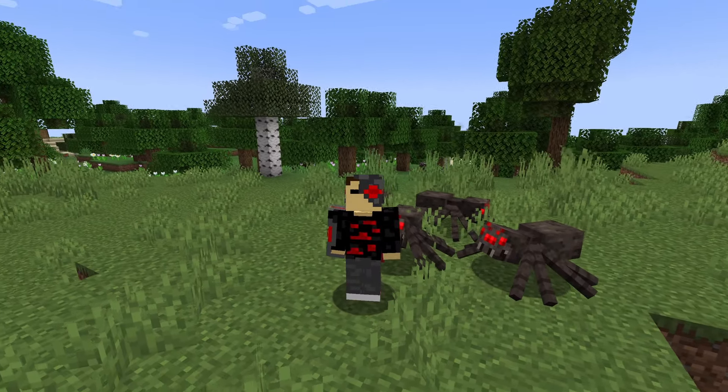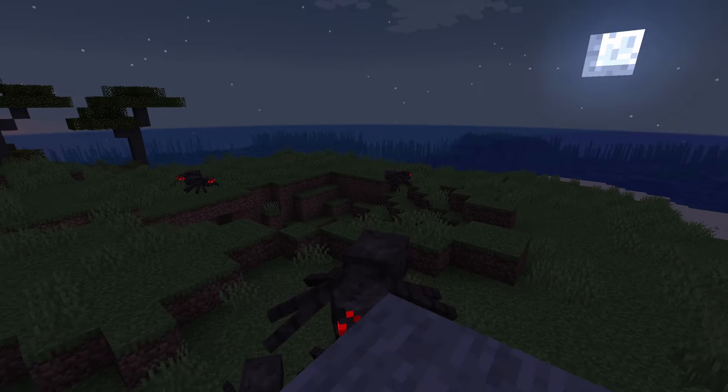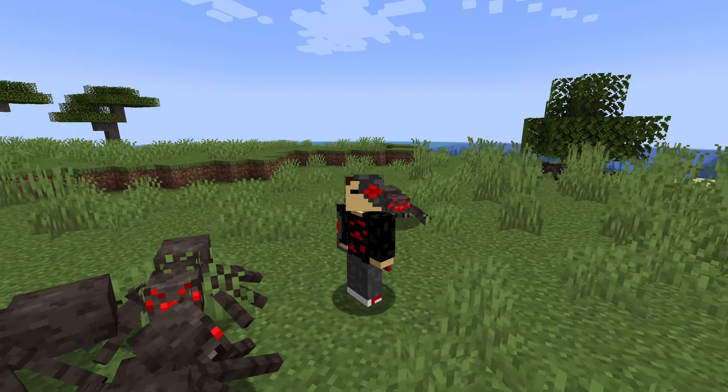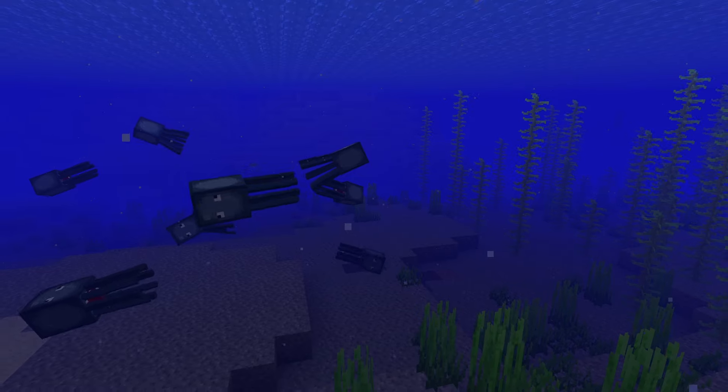Spiders are one of the classic Minecraft mobs that spawn in the overworld when it's dark. Unlike the other OG mobs, the spider is wider and has the ability to climb walls. They drop string and spider eyes when killed, and they're a pretty cool mob. Another main difference is that during the day, they won't attack you unless provoked. Good tier.